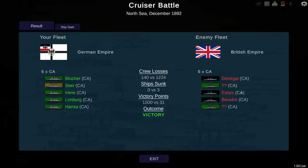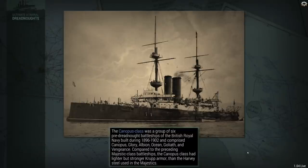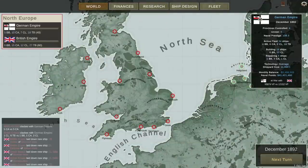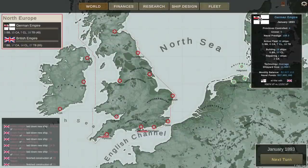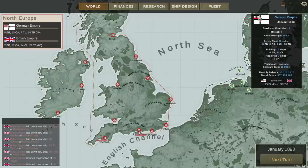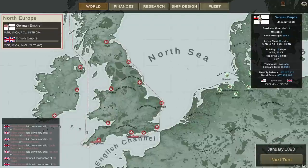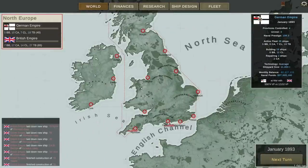Essex, Berwick, and Donegal all get sunk — the other two escape. 1,500 to 31 victory points. The Stier took moderate damage. I would call that a pretty damn good victory: three to nothing. That brings their armored cruisers down from 18 to 15, but we're at 10. And they complete two more so they're back up to 17. They're also apparently moving a whole bunch of ships into Rosyth and perhaps Plymouth from Scapa Flow.